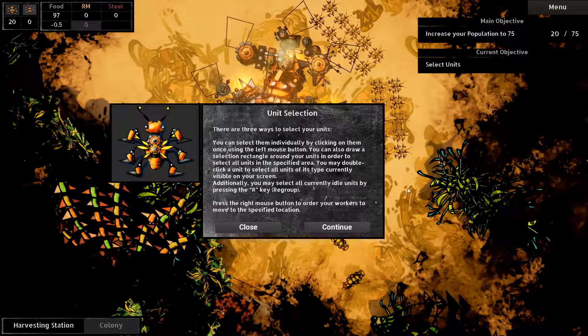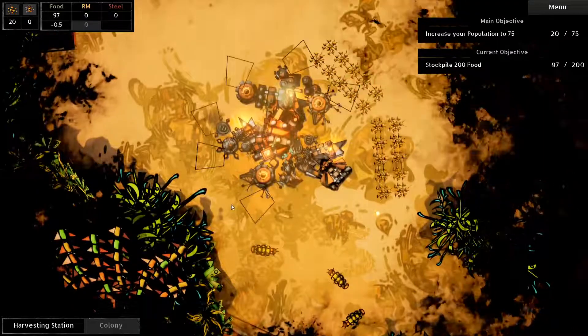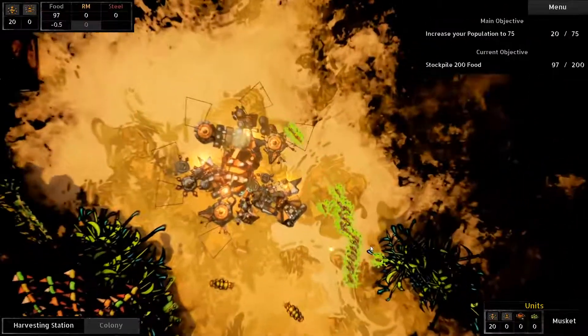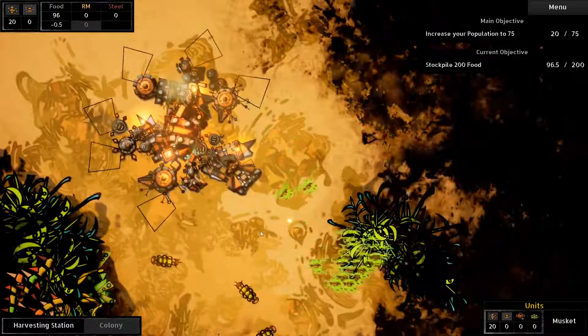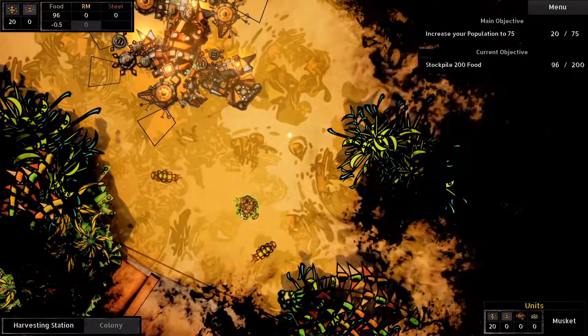Three ways to select your units. You can use pressing R for regroup. Okay, but are these all our units? Or is this the food? Oh, this is the food. Wow, they're really clumped up there, aren't they?